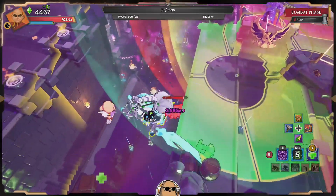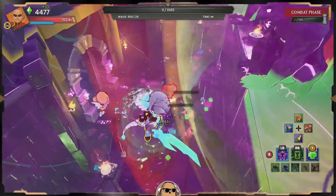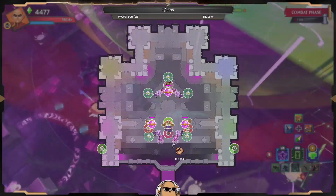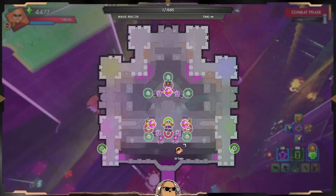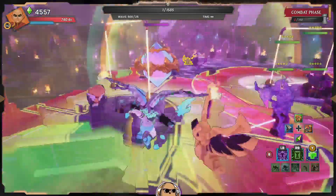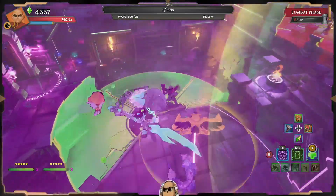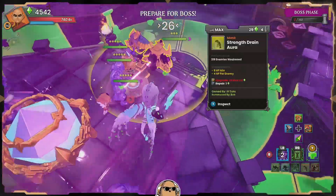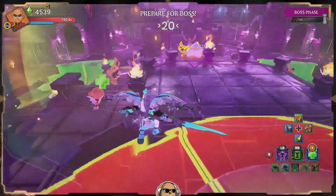All right, here are the last 10 enemies — last one. Damaging him, damaging him — wait, where? We're tripping, where is he at? Oh, here he is. All right dude, we made it! We're fighting wave 500 with the monk, this guy is crushing it — we got this!